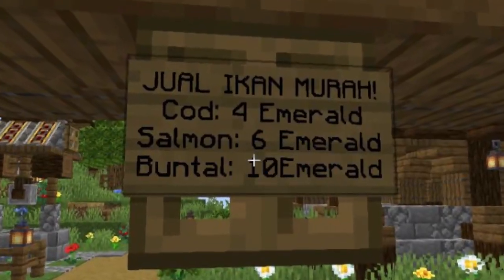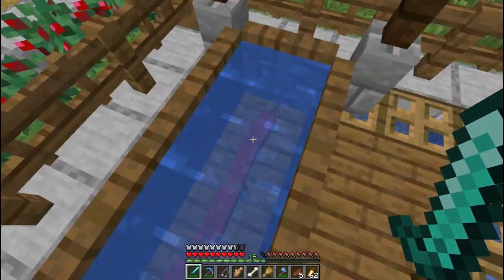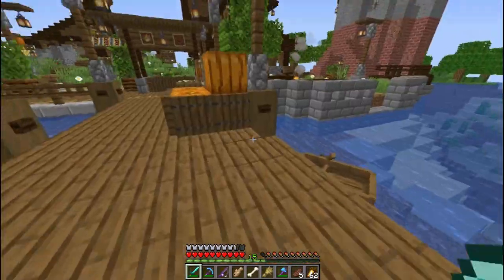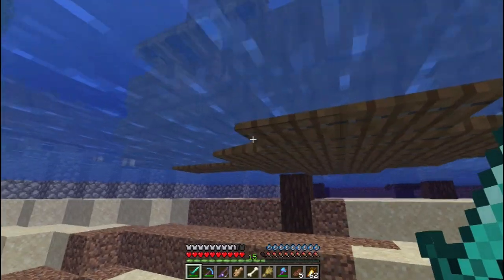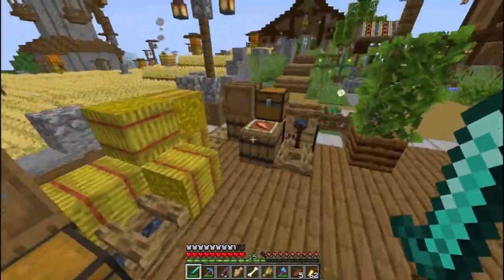Jual ikan murah: Cod 4 emerald, Salmon 6 emerald, Buntal 10 emerald. Tapi gak ada buntal bos. Ini ada God ya, ada bareng-barengnya. Ada tempat pelabuhan, sambung juga di sana. Ini ada kapal nih. Di belakang pakai trapdoor juga. Gitu sih ya pelabuhannya.